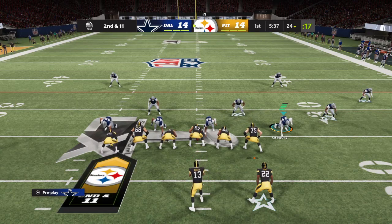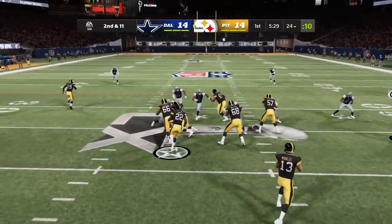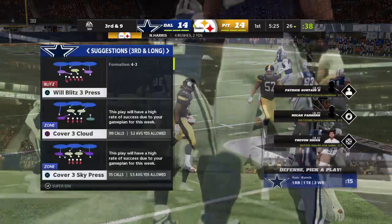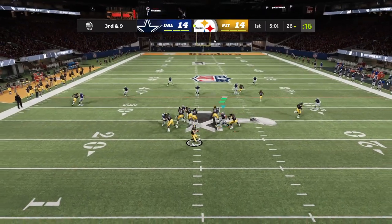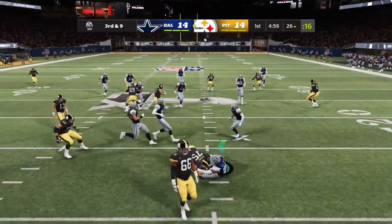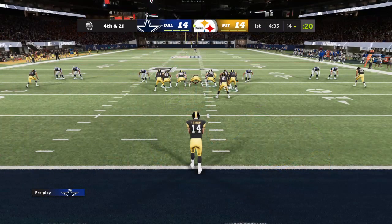A loss of a yard there to start out, that leads to a second and 11. On the give, this is Harris, and he'll get this one up to the 26. After getting stuffed on first down, not much better there — two-yard gain. On third down, Morales, nowhere to go here. He lost the football. Offensively lucky there, able to keep the football. But now fourth down, so they'll have to boot it away.